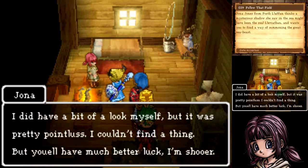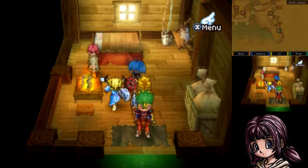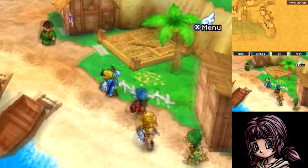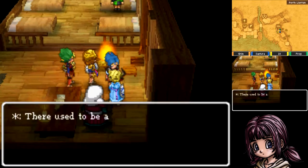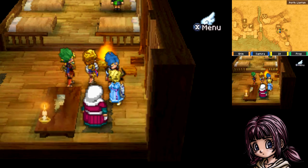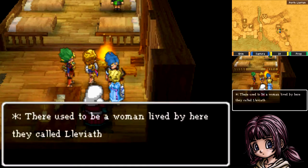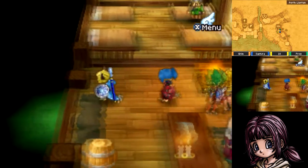If you've forgotten about Jonah, we helped her out a while back — her dad turned into a fish and we beat up her dad. It was a whole thing. All you gotta do is wait until nightfall, but because the game is a bit mean about it, they decided you can't sleep at the inn.